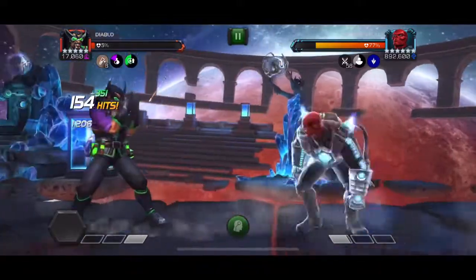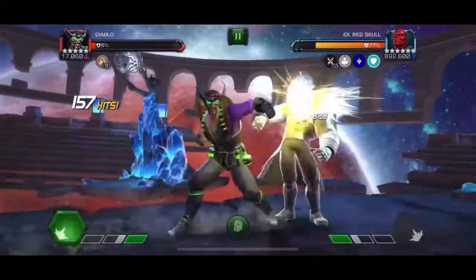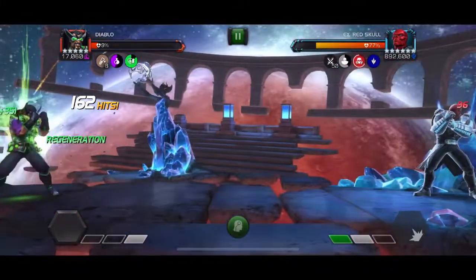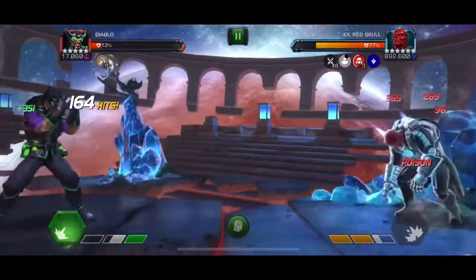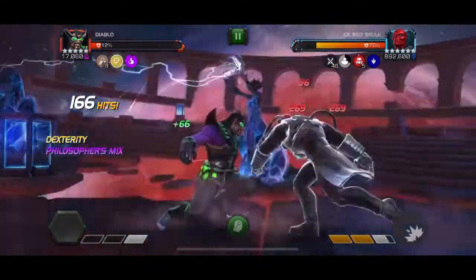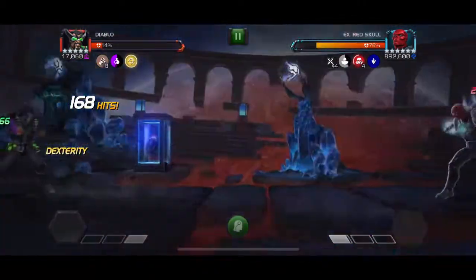Now we're just going to try to take advantage of our parry heavies as much as possible for the last few charges remaining, and we're able to squeeze out another couple percent. I'm throwing special 1s now just to get some regen to help keep me alive for the rest of the fight. But if you can throw out special 2s, you do get that nice burst damage from the last hit. This was the best run I could do — 25% with one run with a 5-star Diablo. Not too bad in my opinion.